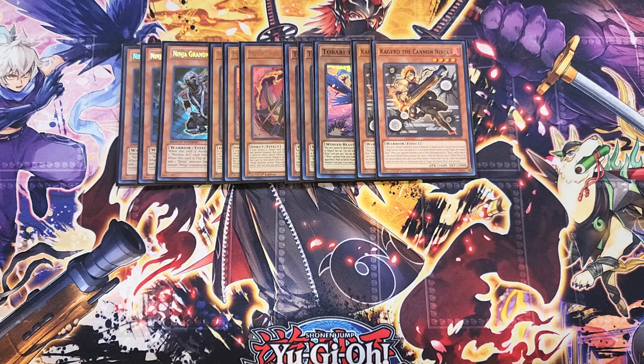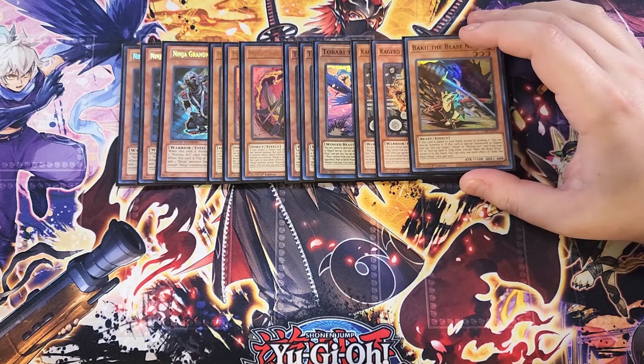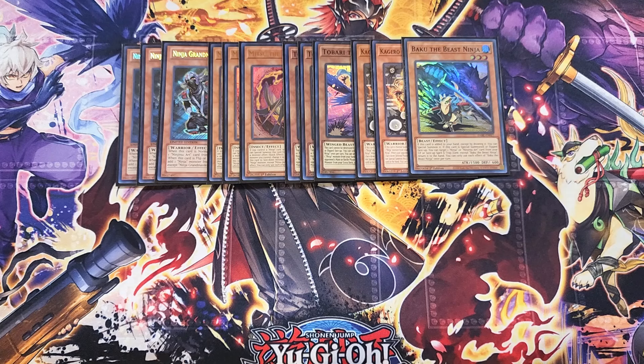We then play a single copy of Baku. Baku is really good as a one-of — the only reason you play it as a one-of is because it's a little bit of a brick if you draw into it, but it's great to search. If this card is added to your hand except by drawing it, you can special summon it, and if it's special summoned or flip face-up you get to target a ninja or ninjutsu art card in your graveyard or face-up in your spell and trap card zone and add it back to your hand.